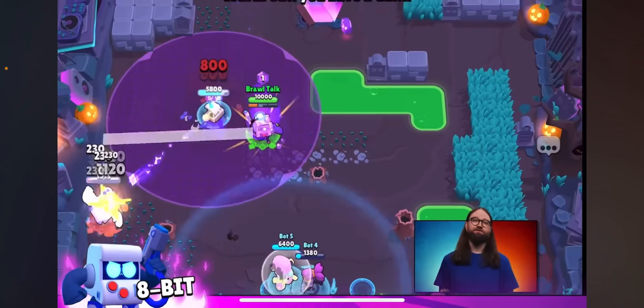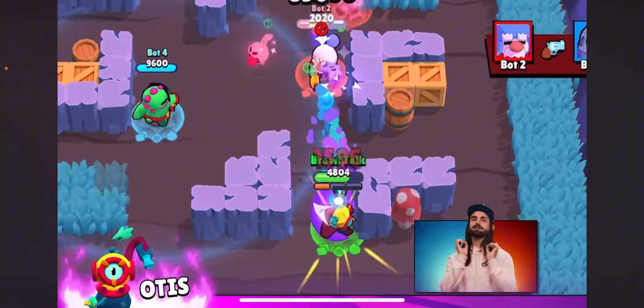When you're buffed you're gonna be better in heist, and in other modes it will also be good — you get a little bit more damage on people. So I put this at really good. Next we have Otis. When you press your hypercharge and then your super, it will stun the enemy first and then mute them.